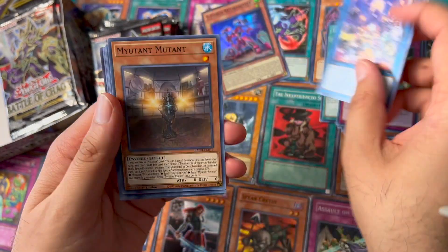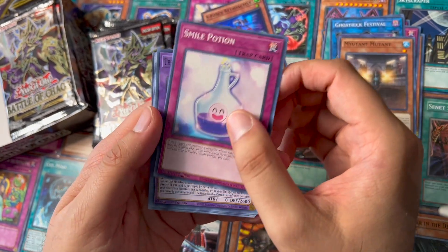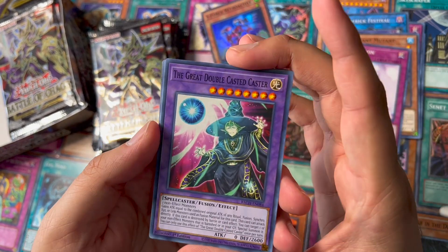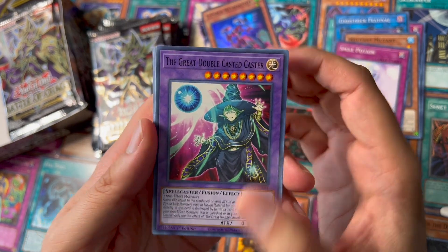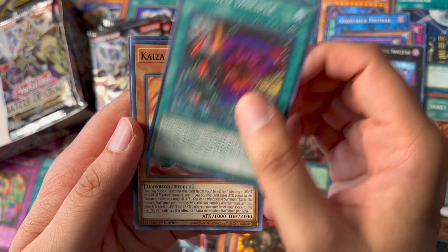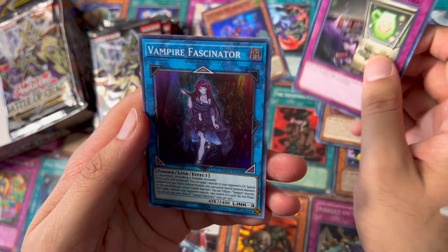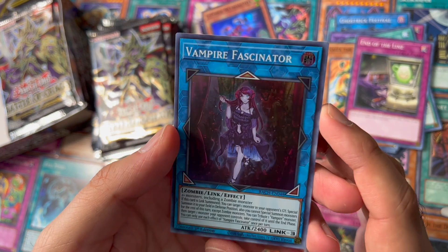Ghost Trick Festival, Mutant Mutant, Smile Potion, The Great Double, Caster, another Soul Sweeper, another Soul Sweeper, Branded Disciple, another Kaiza, and a Vampire Fascinator.